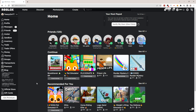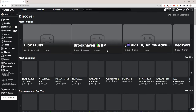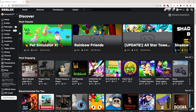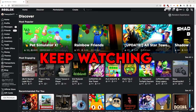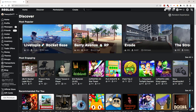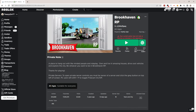The first step starts now. What you guys have to do is find the game you want to get admin in. There are a lot of games on Roblox — Blox Fruits, Brookhaven, literally a lot of games. You want to know which game you want to get Roblox admin on. For me, I'm going to get admin on Brookhaven — let me find that game real quick.